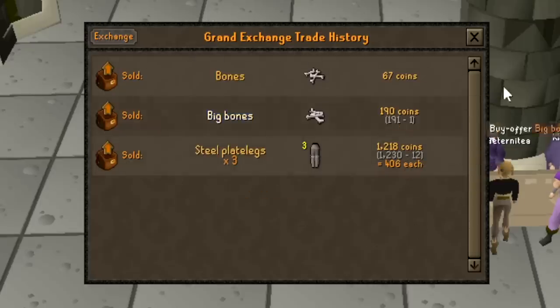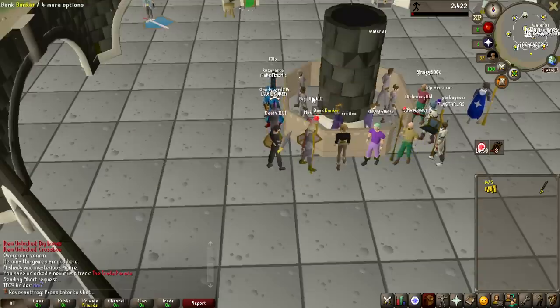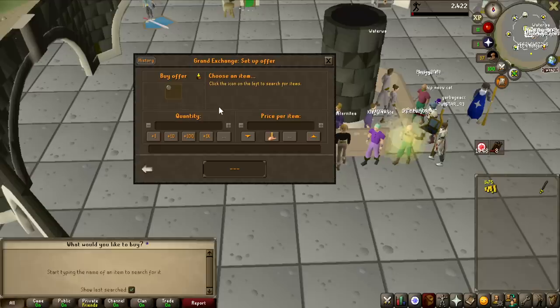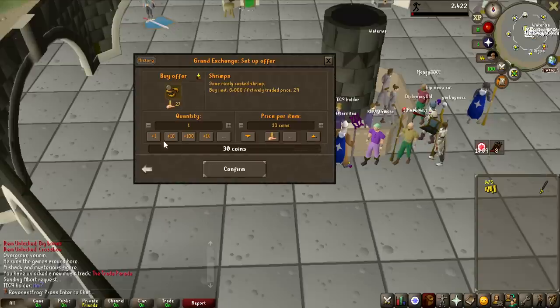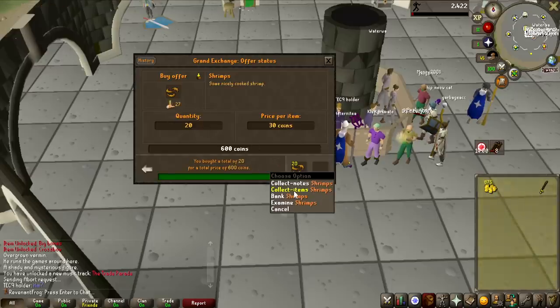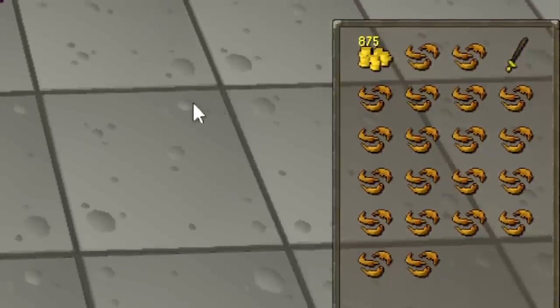After selling these items that I collected, let me show you what the Grand Exchange looks like for me as a Bronze Man. Let's type in Staff of Air — something I'd love to have at this point — but we cannot buy this; we can only buy it if we've obtained it once through the Wilderness. The biggest problem for me currently is that I have absolutely no food, but shrimp you actually start with when you create your account, so I'm going to be buying 20 of these to go into the Wilderness.